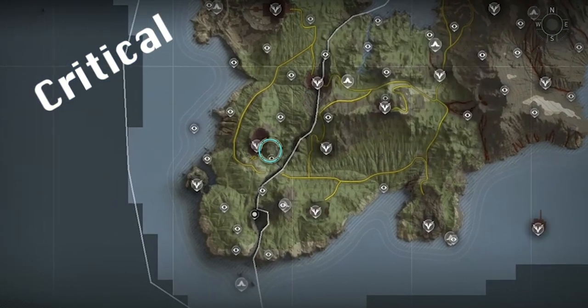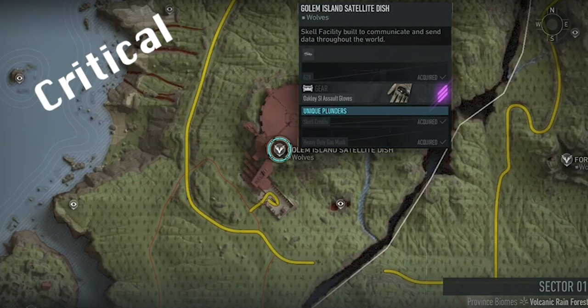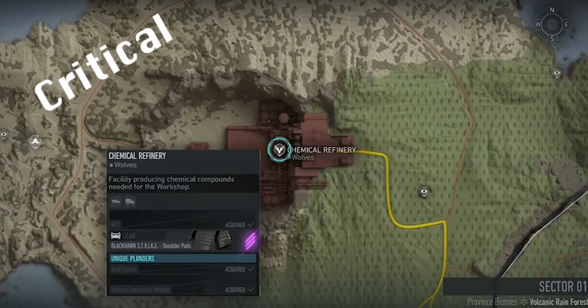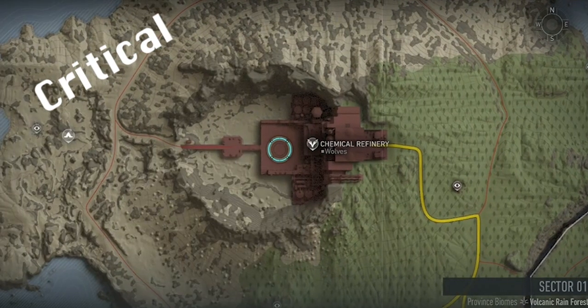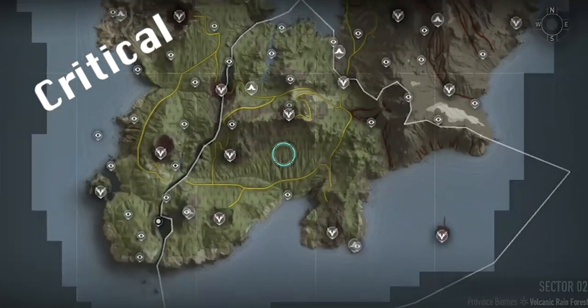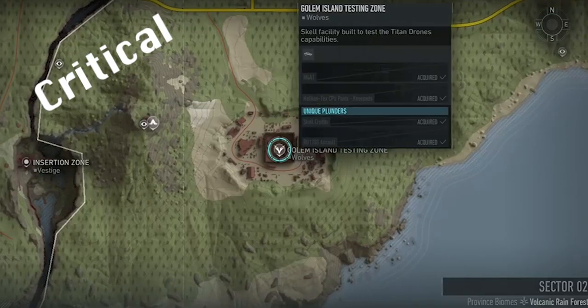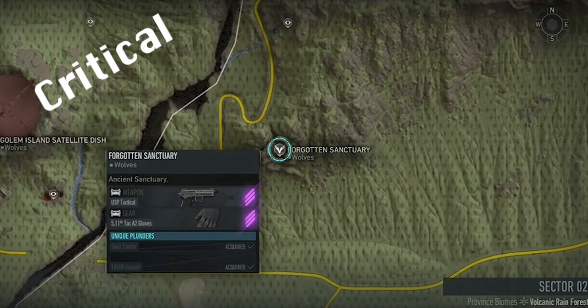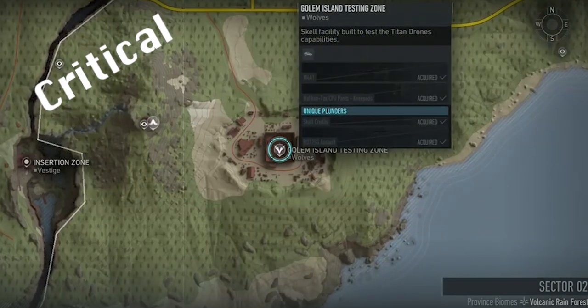Using the intel skips you can begin by destroying four panels at Satellite Dish. This will open up the circle for Bao at the chemical refinery, and beating him will allow you to head into Sector 2. Gargoyle requires three intels at Testing Zone, before you can interrogate the smoker at Forgotten Sanctuary. Then head back to Testing Zone and input the password into the node so you can fight Gargoyle there.